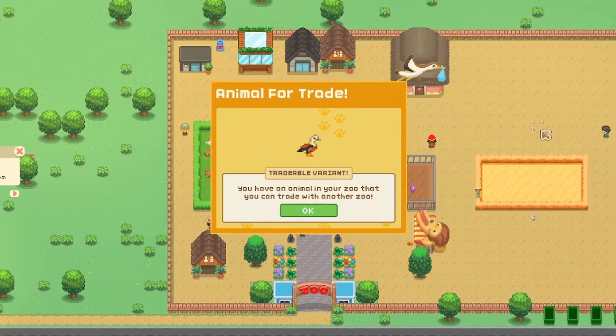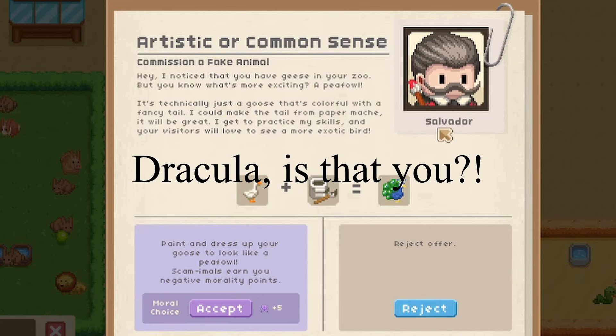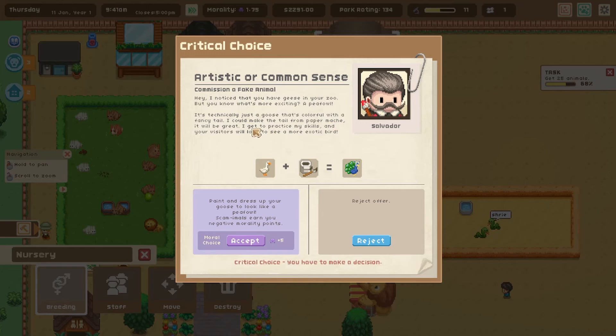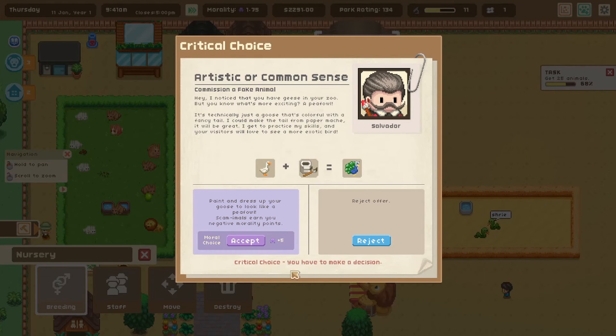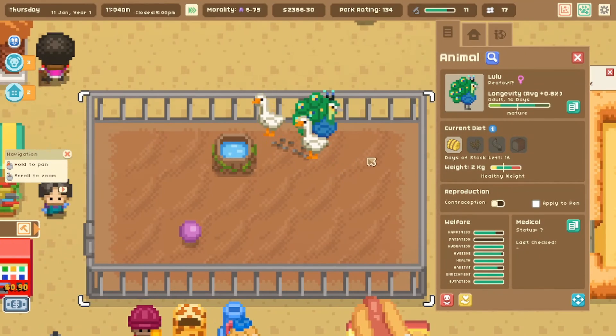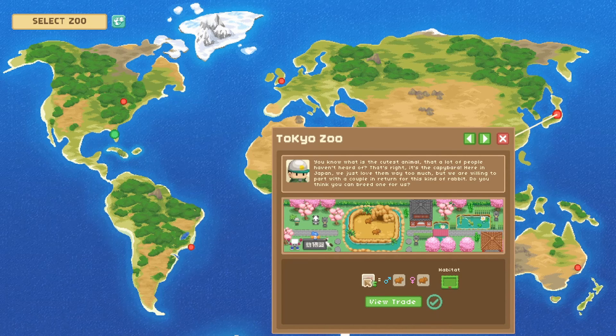Our breeding was a success — we have a train of oryx. Another choice arrives: commission a fake animal. A guy named Salvador wants to dress up a goose as a peafowl using paper mache — it's technically just a colorful goose with a fancy tail. Accepting gives 5 evil morality points; rejecting is the honest option. Scam animals earn you negative morality points. You guys already know what I'm going to go for — let's become more evil. Here is our peafowl named Lulu!